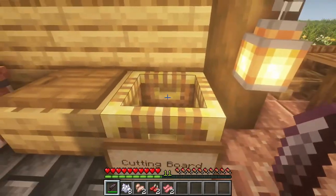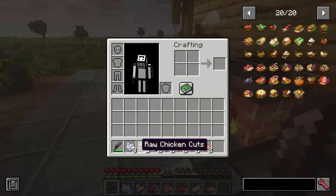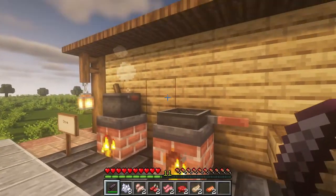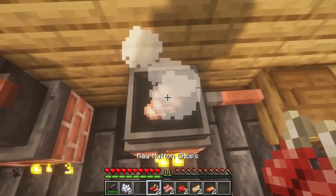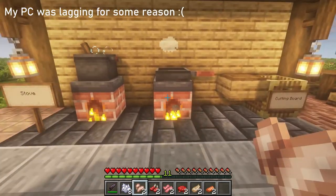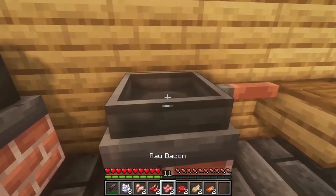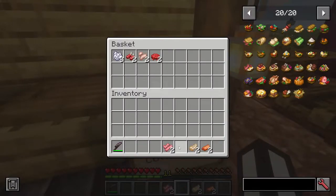As you can see, it slides to the right and going into the basket you can now see we have raw chicken cuts, raw mutton chops, raw bacon, minced meat beef, raw cod slice, and raw salmon slice. We can start putting them in the pan and they'll start cooking. I don't know why this is taking so long — it won't cook the meat. Normally you could cook meat in the pan and it would come out like if you put it in a furnace, but it isn't working.